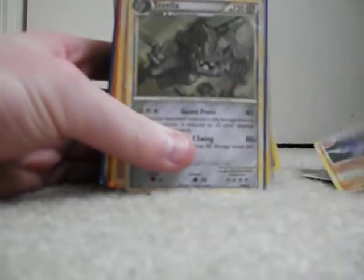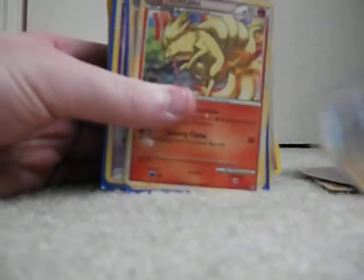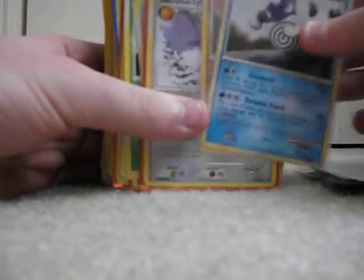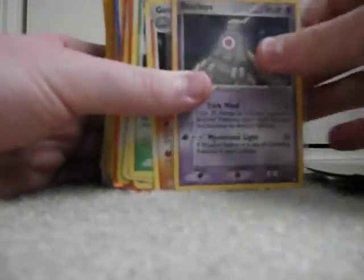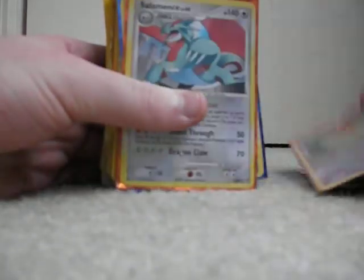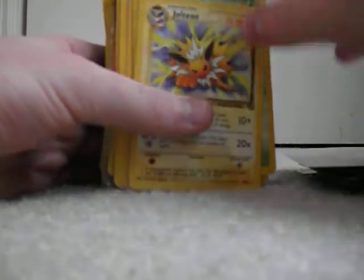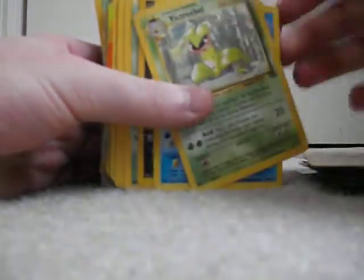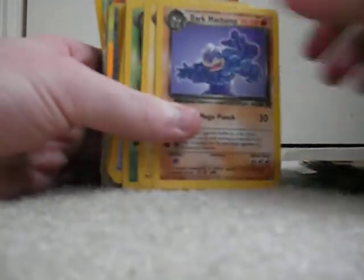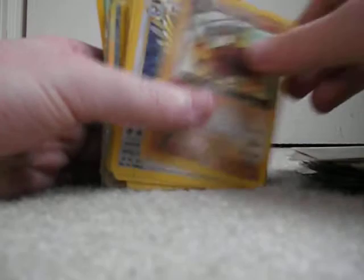Now we will move on to the rares. Gengar, Aerodactyl, Steelix, Hippodon, Swampert, Ninetales, Firo, Benet, Sceptile, Polyrath, Polyrath, Hariyama, Aerodactyl, Dusclops, Computer Search, Golem, Sceptile, Raichu, Solrock, Salamence, Shedinja, Lucario, Jolteon, Victory Bell, Vaporeon, Tyranitar, Dark Vileplume, Dark Slowbro, Dark Dragonite, Dark Arbok, Dark Machamp, Dark Magneton, Dark Golbat, Dark Dugtrio, Koga's Pidgeotto, Koga.